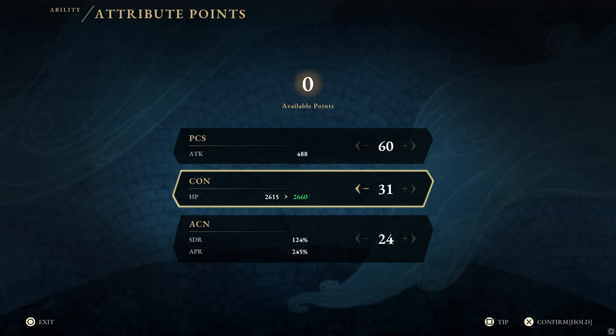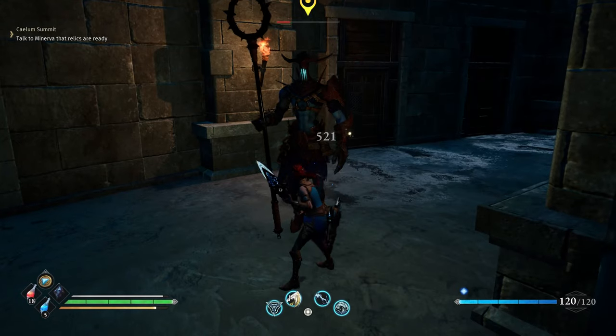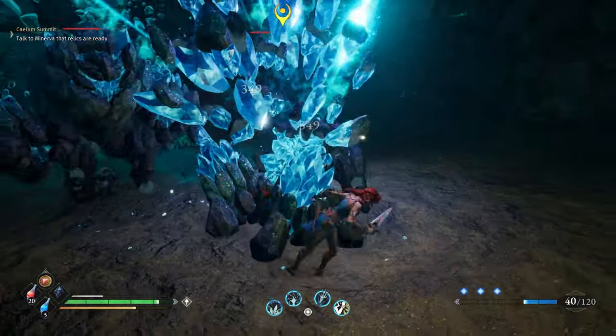Anything above 60 attack is better spent on CON or ACN to improve our survivability and skill damage. Due to the lack of a parry and block, I highly recommend tapping into some CON early, at least until you get used to the hit and run playstyle.